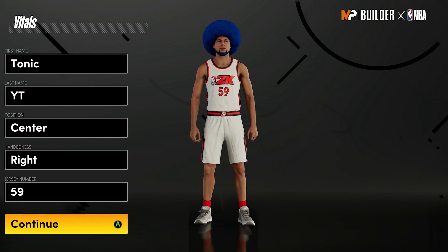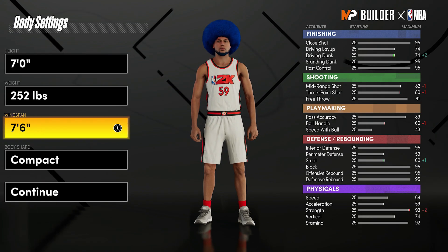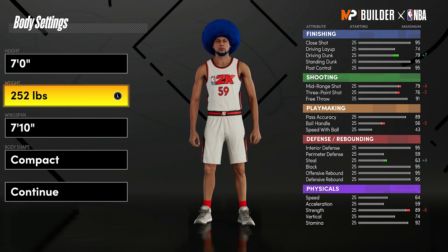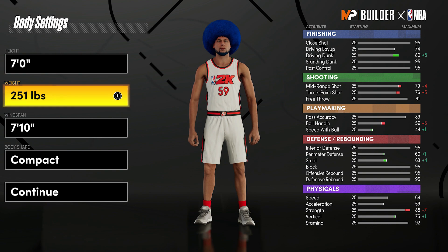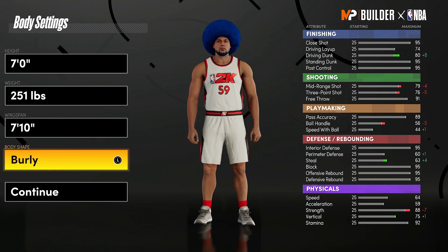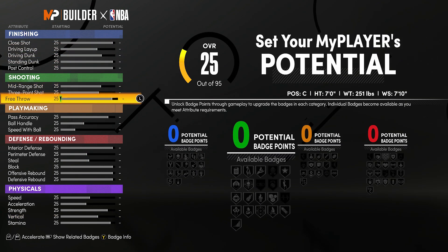So the two-way facilitator at center - I feel like this is the best rec center build in the game. What I mean by that is the best way to get elite, superstar, even legend - whatever you want to get to this year - you need to get an A-plus teammate grade. That is the goal, and that really is what this build is going to provide you with.